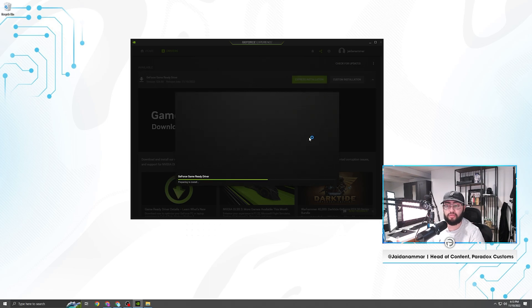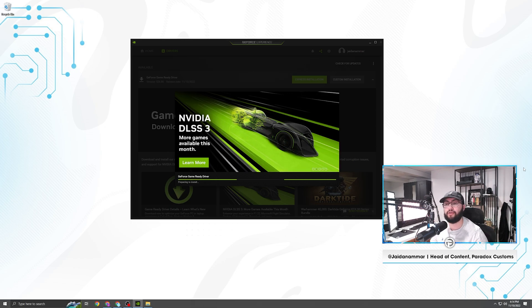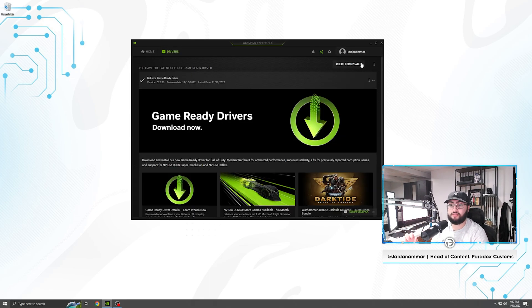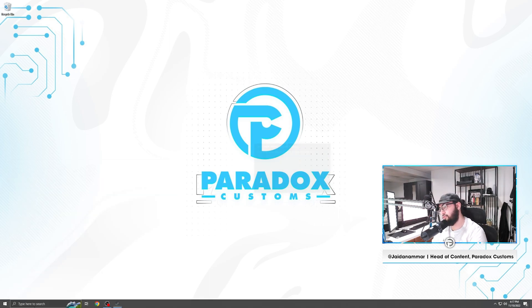An issue a lot of people are encountering with this new driver is the game won't open properly — I'll show you a few different ways to fix that. Now, as you can see, we've successfully installed the latest driver: version 526.86. The audio driver and everything else is set up. You can see that driver version confirmed in settings. We're going to go ahead and open up Modern Warfare 2 and see if we encounter any issues.